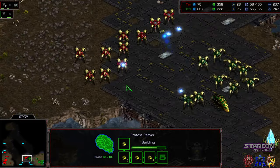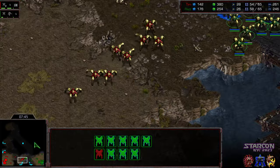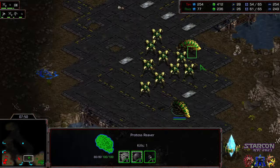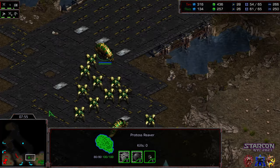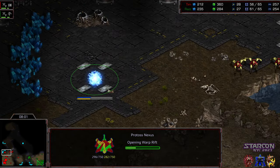Raz has 2 reavers out but doesn't have a shuttle to support. Once he wipes all this out, it should feel very comfortable. Again hunting it — I love Tim abusing the 6 o'clock location. Single reaver making its way up, this is 2 reavers versus 1, but without shuttle support those reavers are going to be much more exposed. Raz with the supply lead, but Tim is going to get that natural expansion up much more rapidly.